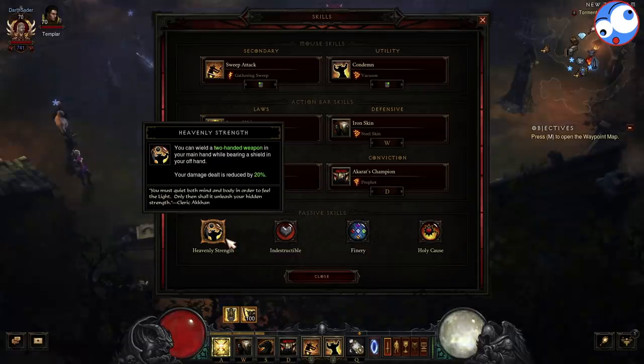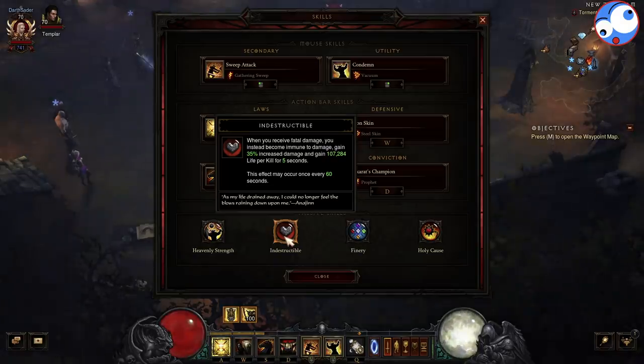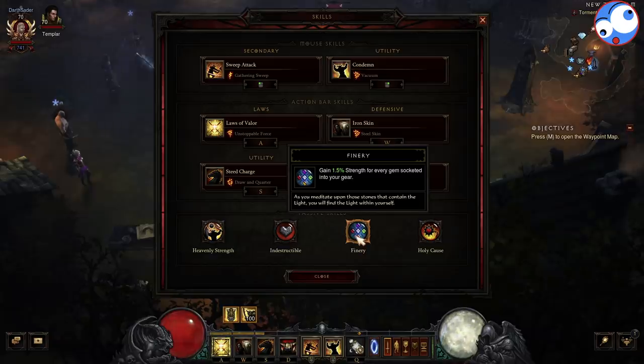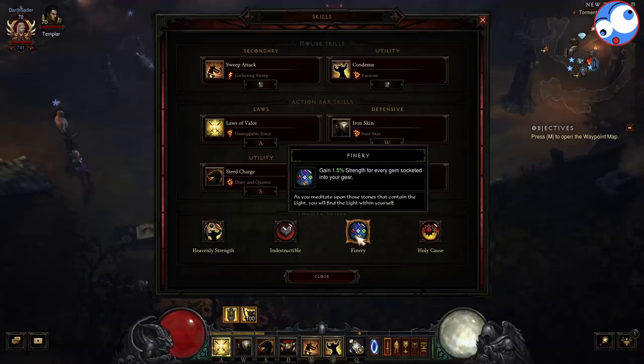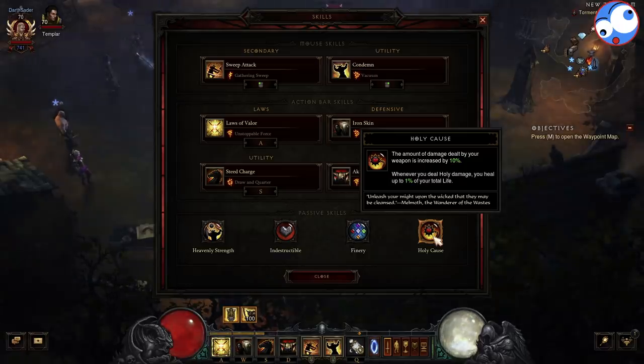Passives-wise, we've gone for Heavenly Strength — we do have a two-handed weapon so we have to take this, with a slight damage reduction but there's not much we can do about that. Indestructible — I'm on Hardcore so I'm leaving this in. There's not really a ton of great passives besides, and if you don't have Akkhan's Champion up you're losing 150% armor, so it's more likely than not you will proc when you don't have it up. Even on Softcore it's probably worth it. Finery: 1.5% Strength for every gem socketed — this includes all the legendary gems we've got socketed, so it's a nice buff to toughness and damage. Akkhan's Champion gives 150% armor, so extra Strength is extra toughness from that as well. And finally Holy Cause — 10% increased damage because we're using Holy, and we heal for 1% of our life. Because we hit so quickly we can really get life back incredibly fast. If we use Steed Charge or Condemn, they're also Holy, so we also benefit from this extra life.